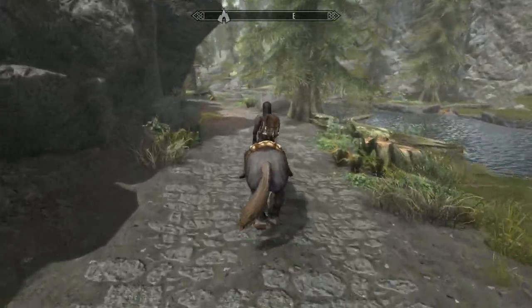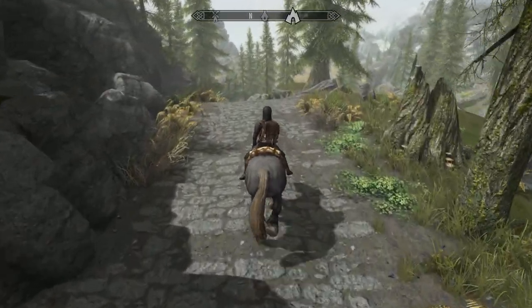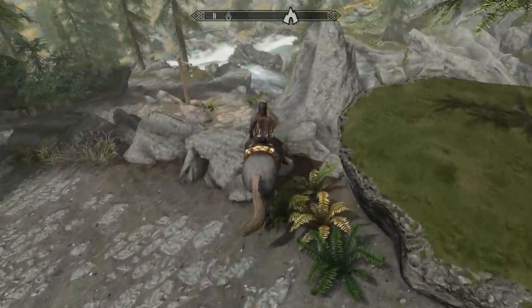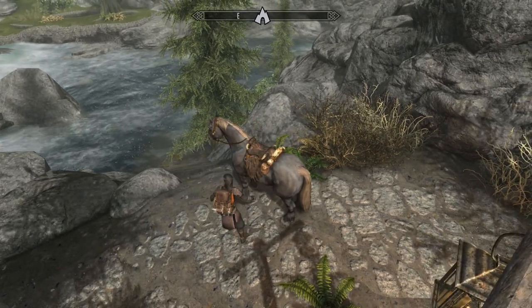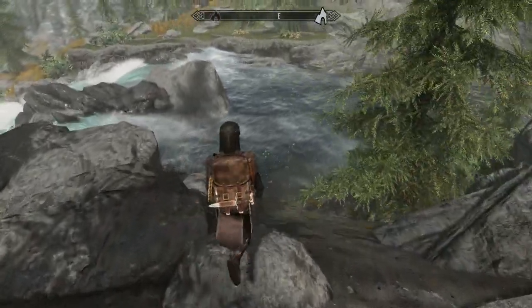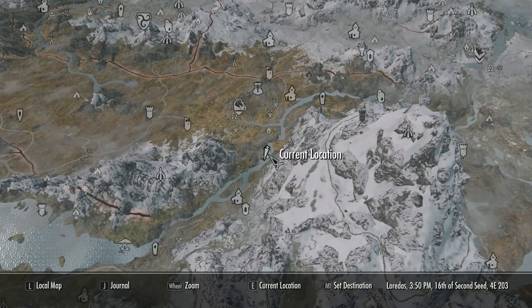The mod is called Ryak's End, from the wonderful Ryak. It's a mid-size atmospheric hideout with a history, just off the beaten path between Riverwood and Whiterun. This particular mod is the SSE extended version and comes in three lighting flavours: dark, medium, and bright. I'd suggest going into your settings and turning up the brightness to enjoy this mod fully.